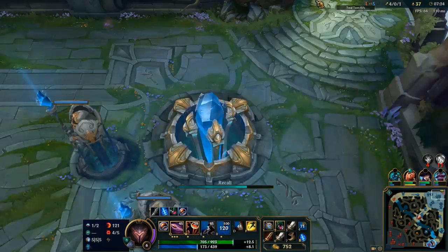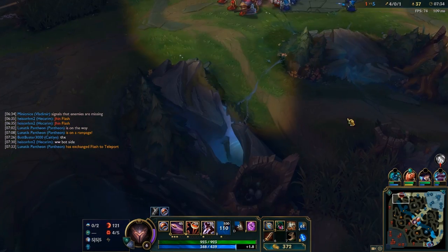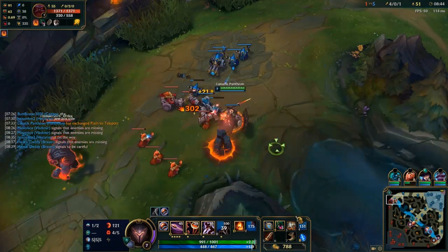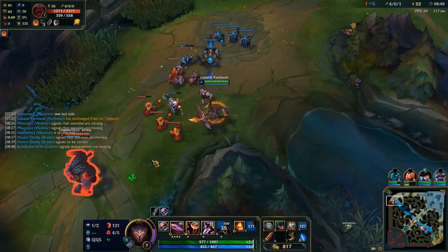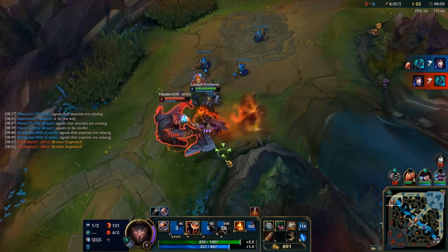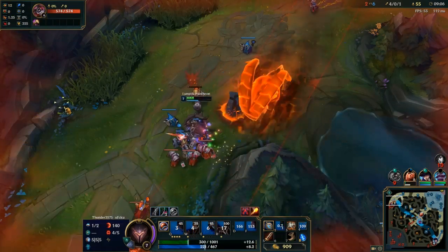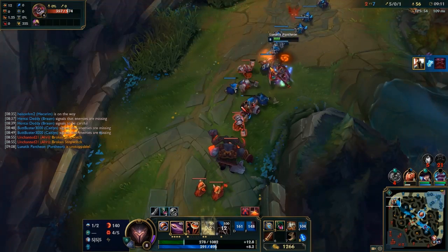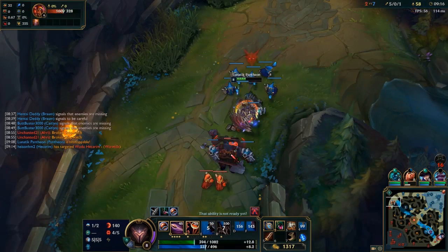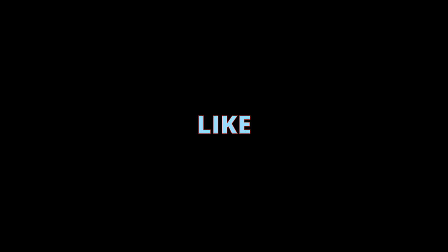After killing bot lane, knowing a wave is coming to my tower, I switch over my flash to teleport. Why? Because I don't need flash, I'm way too ahead, and I'm not worried about needing a flash against this board. I don't care about getting a flash, and I accidentally left — thank you.